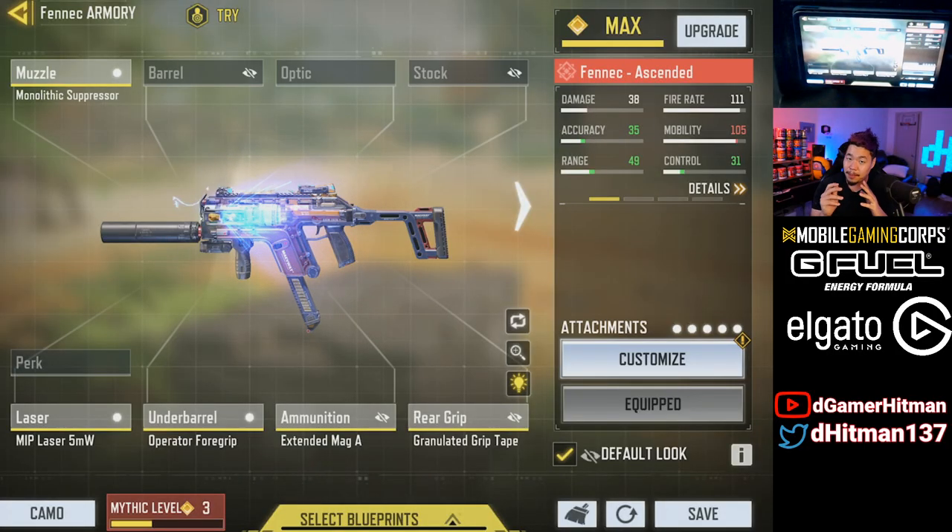Alright, so the Fennec did indeed get buffed. The most notable buff is the magazine going from 25 to 30, so with the extended mag it goes up to 40, which I think is huge. We also have a damage buff, damage range, and damage multiplier buff.